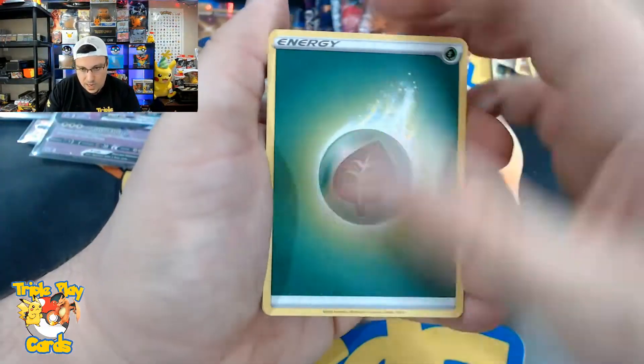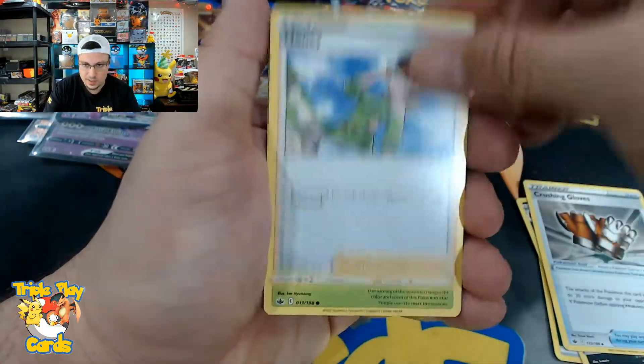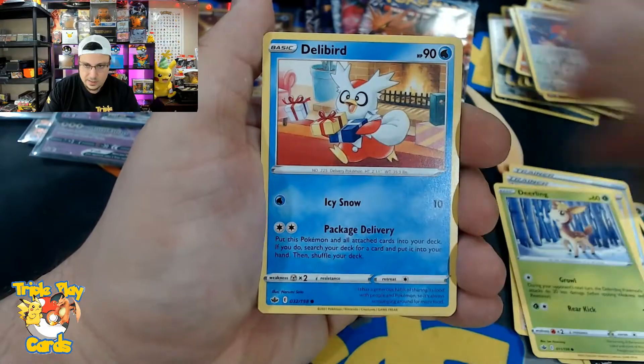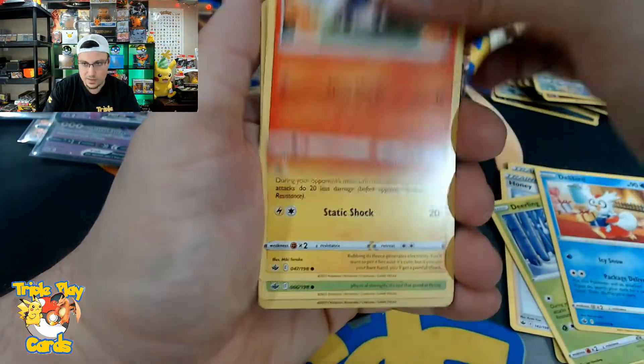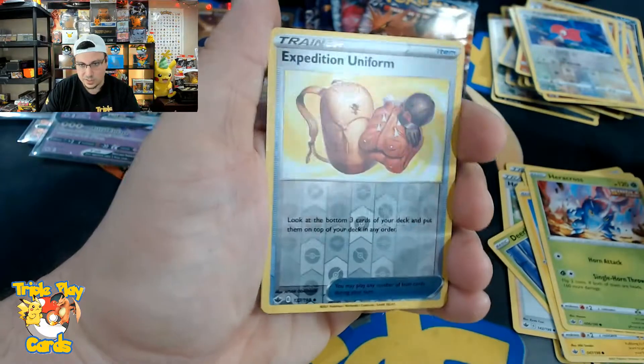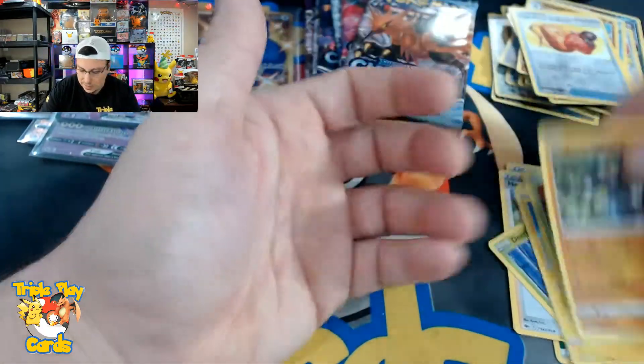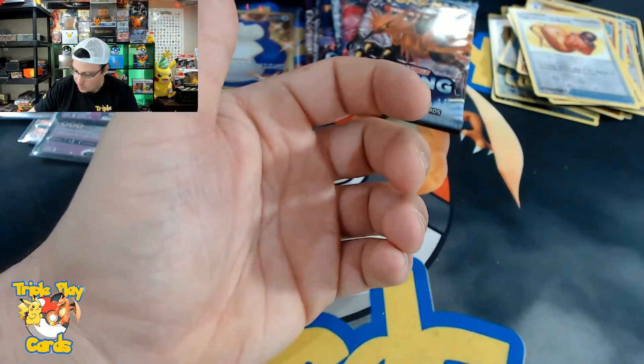Leaf energy, Whirlipede, Crushing Gloves, Honey, Deerling, Delibird, Larvesta, Murray, Heracross, Expedition Uniform reverse, and a Passimian non-holo rare.